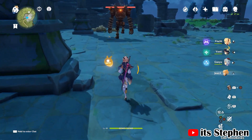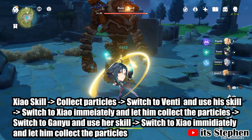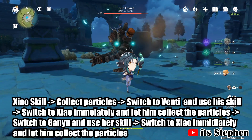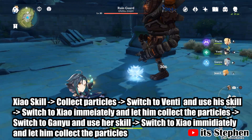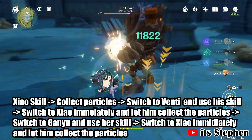To do a battery rotation, it's very simple. Pretend my Jean is Zhao and I will be using Venti as the battery. I will first use his skill and let him collect the energy particles. After that I will switch into Venti and use his skill. Then I will switch back into Zhao to collect those anemo particles. You can rinse and repeat this with every character. And that is how you do a battery rotation.